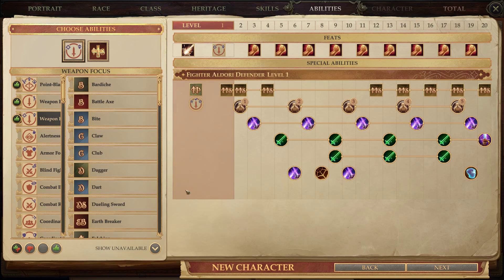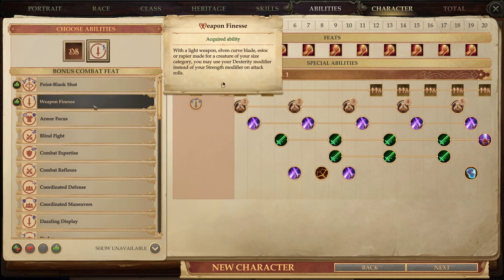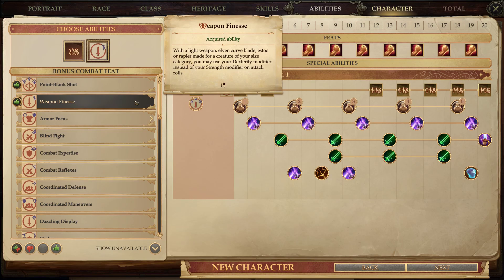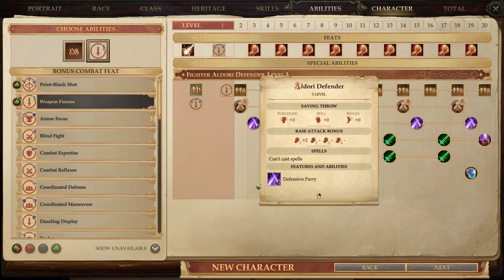For abilities, I recommend taking all your prerequisites. Take Weapon Focus into Dueling Sword, then take Weapon Finesse — because we have nothing for Strength, it's all in Dexterity. I did notice something: Weapon Finesse mentions light weapons, Elven Curved Blade, Estoc, or Rapier, letting you use Dexterity instead of Strength on attack rolls. But when you hit level 4-5 and select Weapon Training for the Dueling Sword, you have to select the Heavy Blade option. It's weird that it doesn't mention the Dueling Sword there, but Weapon Finesse does work with it, so don't worry about it.